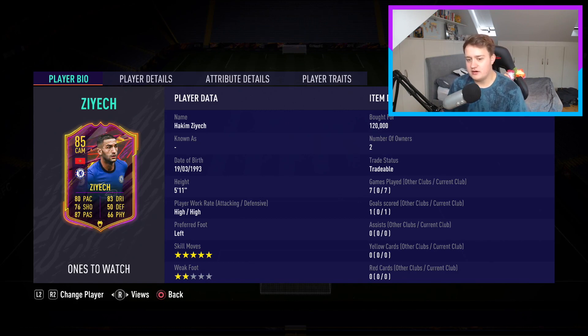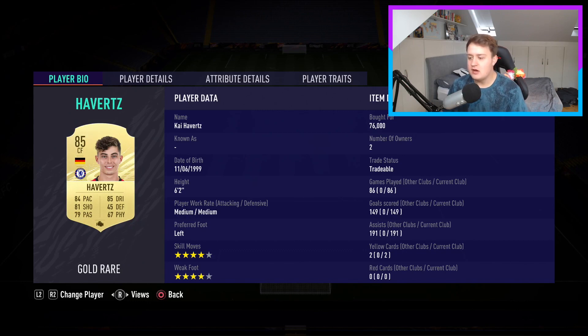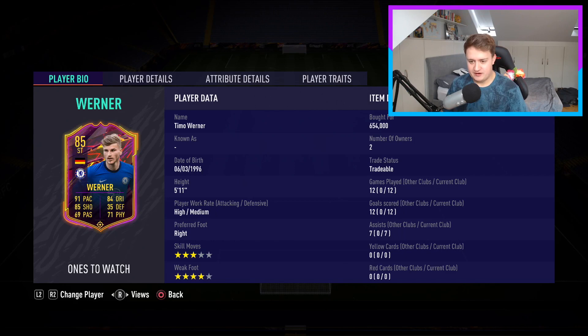Moving on to the two strikers — we're actually going to play Kai Havertz up front. I was looking at a lot of different formations, but this is the best. He's an incredible card. Love him a lot — his left foot is unbelievable and his presence is fantastic. Four-star, four-star. And last but not least, we have Timo Werner — ones to watch. Incredible, incredible card. Just so pacey. I had his normal card before his ones-to-watch came out and had the most ridiculous record. I bought this card as an investment for the whole year — it's an end-game card for me. 12 games, 12 goals, 7 assists across Division 2, Division 1, and one Foot Champs game.